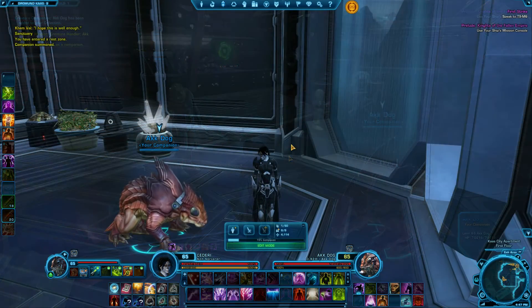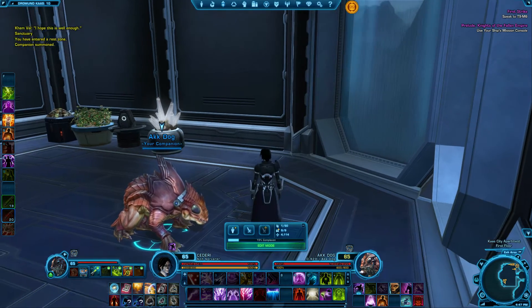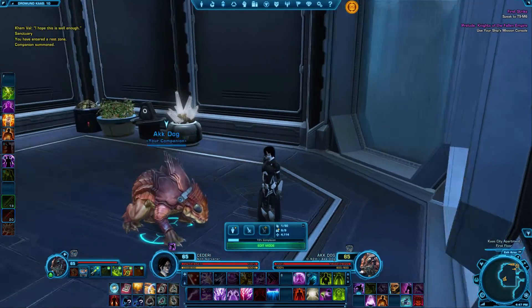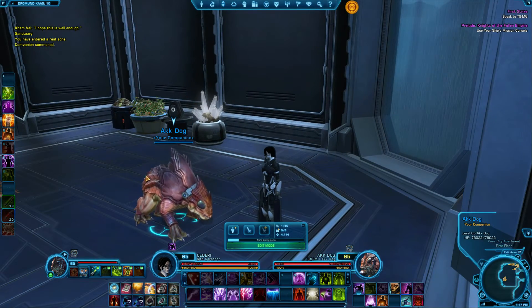Now I have switched characters and I'm in my stronghold on Dromont Kaas together with my new dog. On this character I've already increased my influence to level 10 so that I can show you the new tricks.